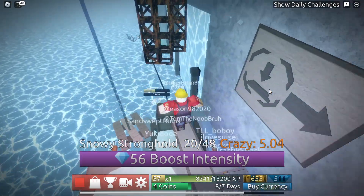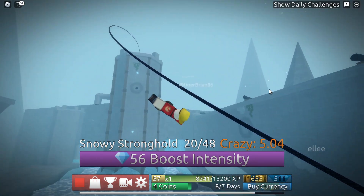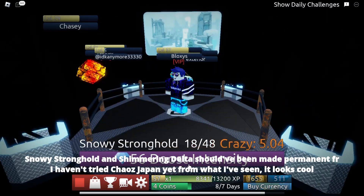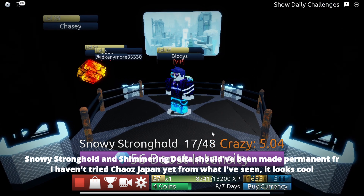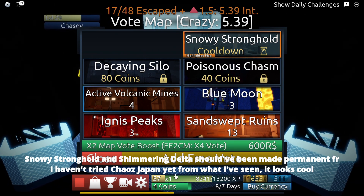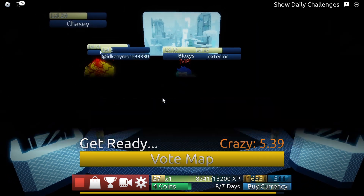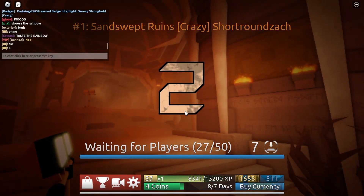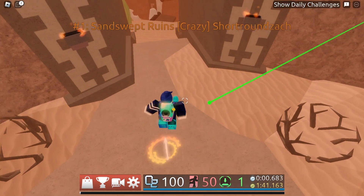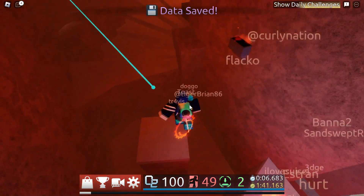Another feature that I think has been great are the community highlights. Those are technically FE2 maps, and I said I'd be excluding those, but most of them are temporary and don't actually get permanently added to the game. They are still community maps, and I really like that Crazy Blocks is giving community creators a chance to shine and showcase their maps in the game, and maybe even get a chance to get their maps permanently added. I also think it's a great feature just because playing the same in-game maps can sometimes get old, and these community highlights would really allow the game to be consistently refreshed with new ideas and concepts from the community.